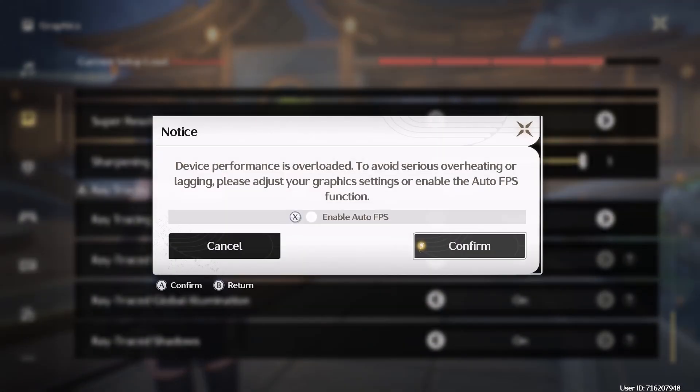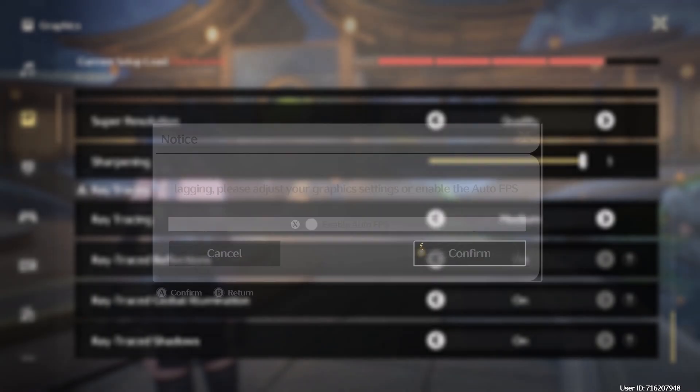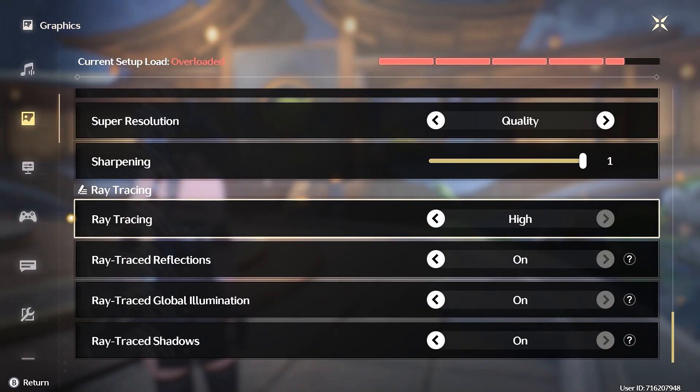The last and most demanding setting is ray tracing, RTX for short. The three settings below — ray trace reflections, ray trace global illumination, and ray trace shadows — are all connected to the main RTX setting. All three will be disabled if you set RTX to off. Before I show you the low, medium, and high RTX settings, let's first look at those three sub-settings and how they affect game performance.